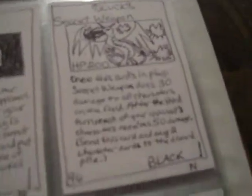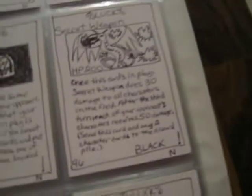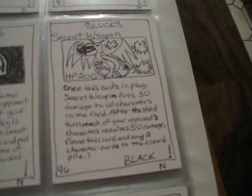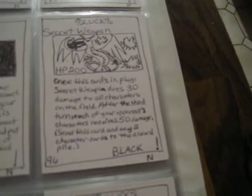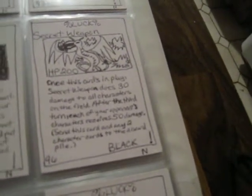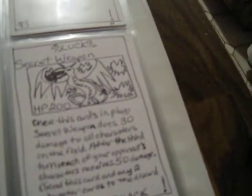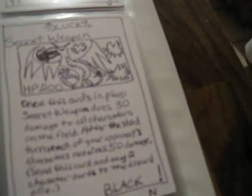Once this card is in play, the Secret Weapon does 30 damage to all characters on the field. Then after the third turn, each of your opponent's characters receives 50 damage. That means right when this card hits the table it does a straight 30 to everybody on the field — even you and all your characters — and then after a turn it does 50 to all your opponent's characters again, so it does a straight 80 to them.